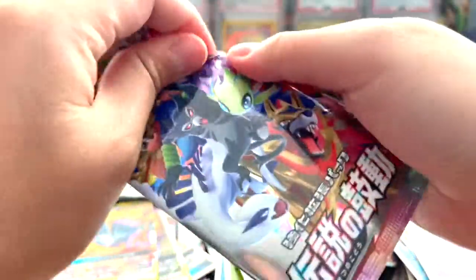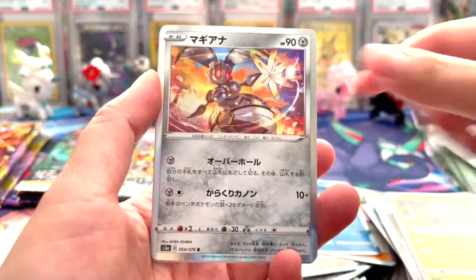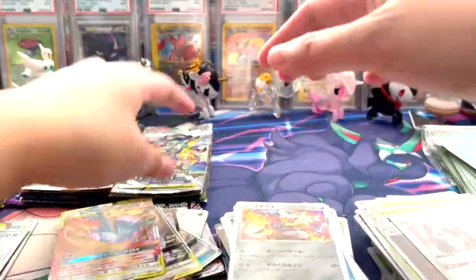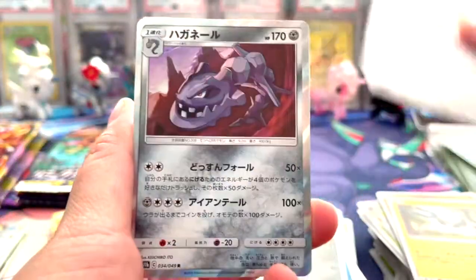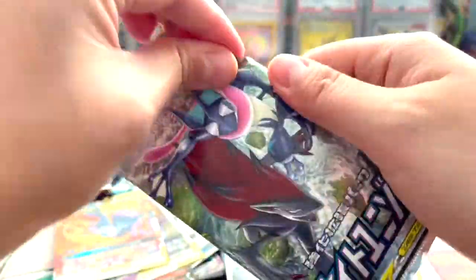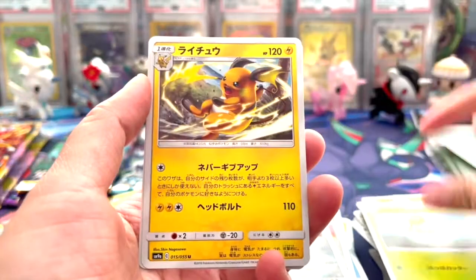Let's do the last Legendary Heartbeat that we have. We haven't pulled much from that set either - holo again, nothing too crazy. Dream League - Dream League is a really good set too because it has Tag teams, character rares. Night Unison is really good too. It has also Tag Teams, which is really cool.